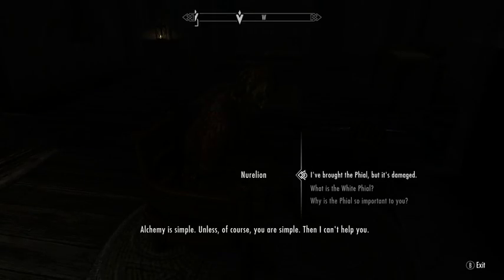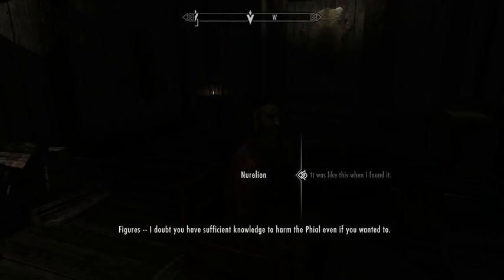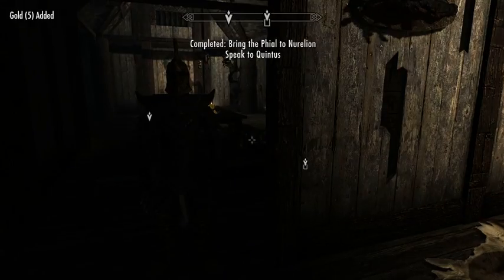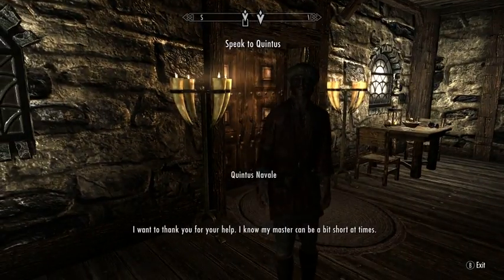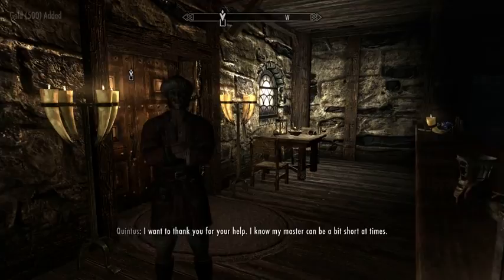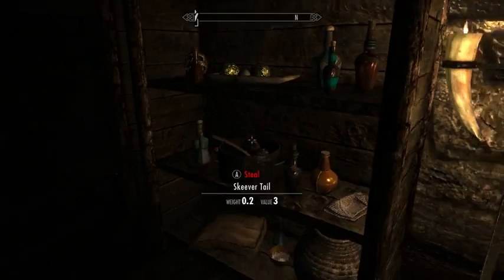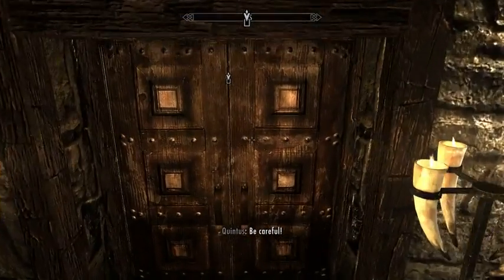The alchemist asks how I managed to damage the file. He says he doubts I have sufficient knowledge - what a douche. Here's for your trouble. Five gold - well, not quite. The assistant thanks me for my help and says the master can be a bit short at times. Even though the file was damaged, here - 500 gold, that's a little bit better. I also find a skill book which I've apparently already read.